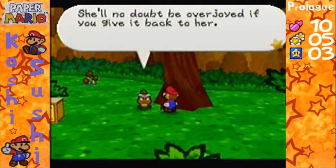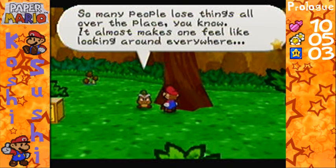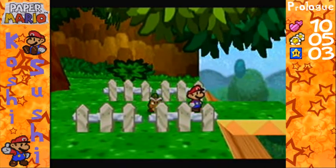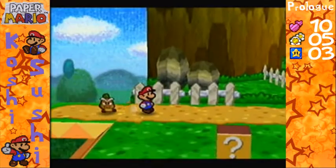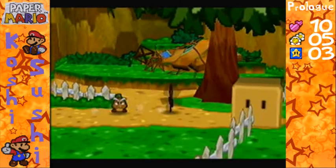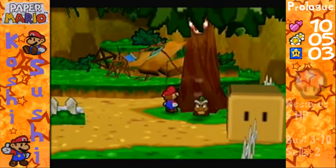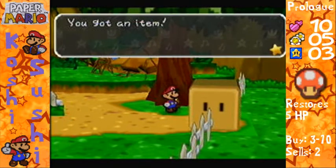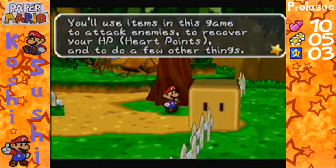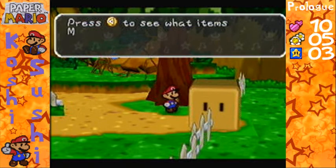She'll no doubt be overjoyed if you get back to her. Basically you can hit trees with hammers — not hit hammers with trees. Right here is a coin, go ahead and get that. Let's see if there's anything in here — a mushroom! Our first item in the game. We'll use items in this game to attack enemies, to recover your HP points, and do a bunch of other stuff.